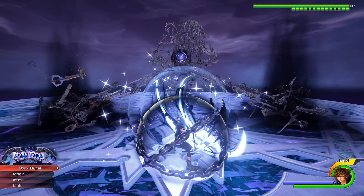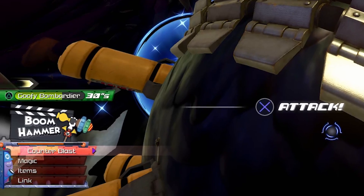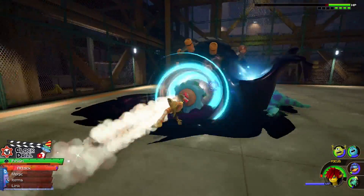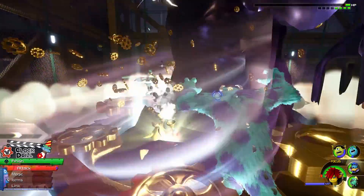The counter for this form is known as Dark Burst, which makes sense — any form that allows a barrier guard gives you a counter burst if you successfully guard. Counter bursts work as a blast AoE attack, similar to Boom Hammer as an example. I do kind of hope that within Dark Form's combos the chain is also somehow implemented as well — that would be super cool.